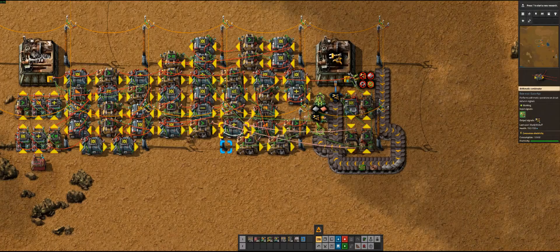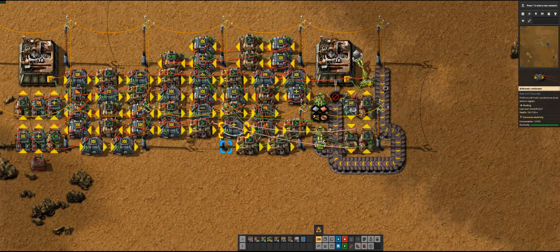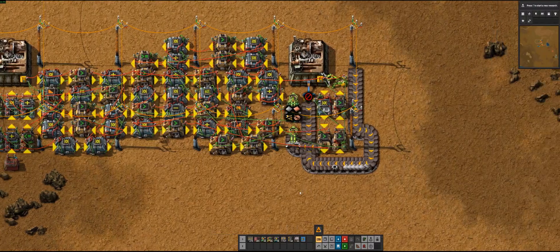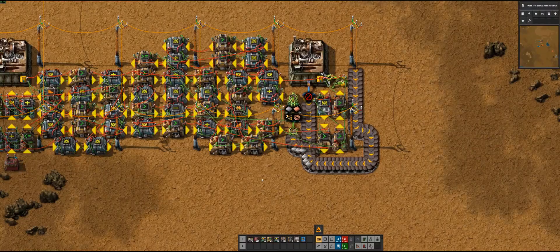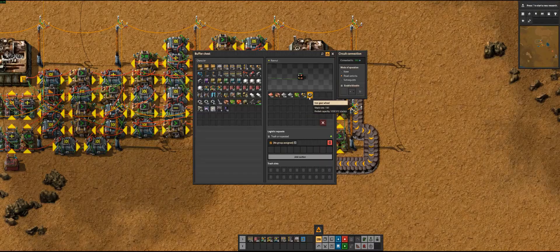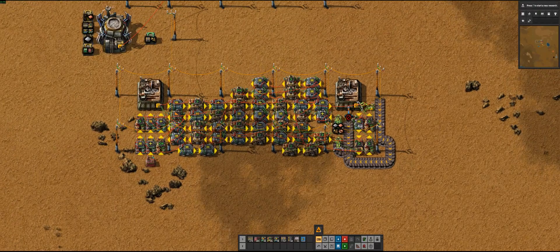And then finishing up the inserters. If you recall, the chest started with just iron and copper plates in it — and if I look in there now, I have some leftover materials but the 20 inserters I asked for are there. So this is gonna be pretty handy for future factories. Anyway, have a good night.